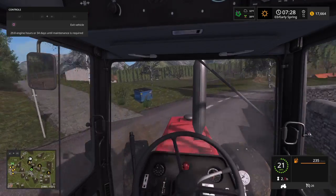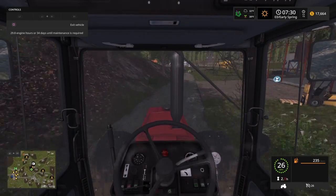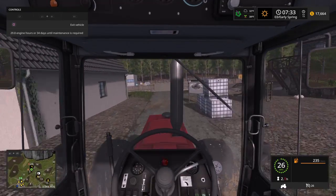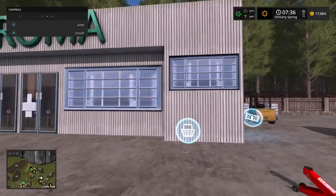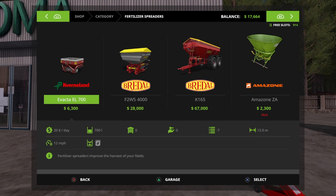Not sure how to do logging yet, but we're going to get the fertilizer spreader first just because obviously our fields are more important than logging right now. So we've got this fertilizer spreader for $2,300 or this one for $6,300. Our field is very small, so we'll go with the cheaper one like we did with the sowing machine.